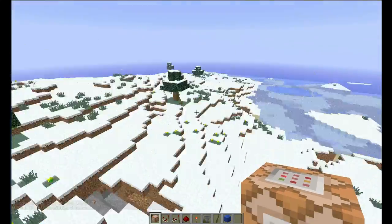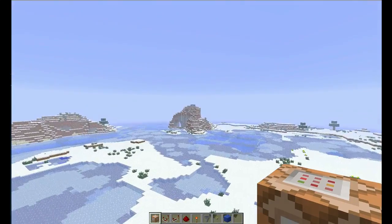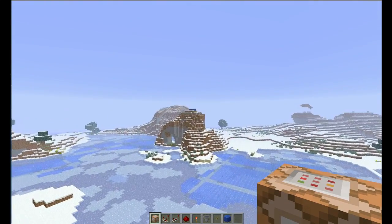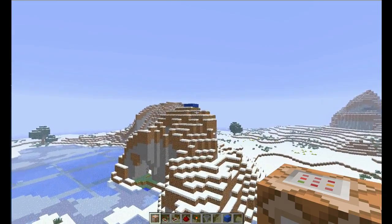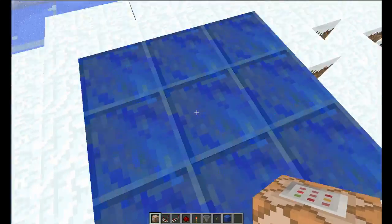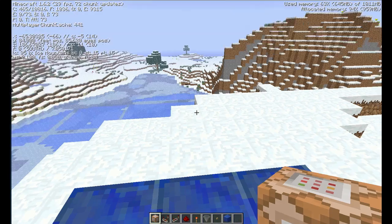But that might not always be where you want to spawn. So let's say I actually want to spawn over there — you'll see I made a lapis lazuli platform on top of this mountain over here. So what I'm going to do is get the coordinates for that. I'm going to stand right on top there and go F3, and you'll see there's my coordinates.